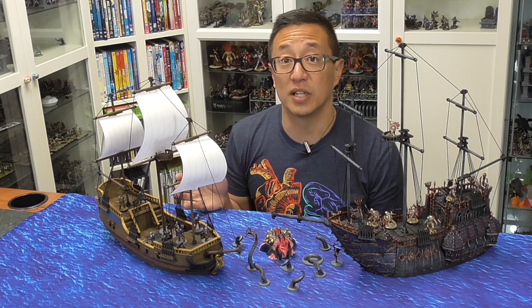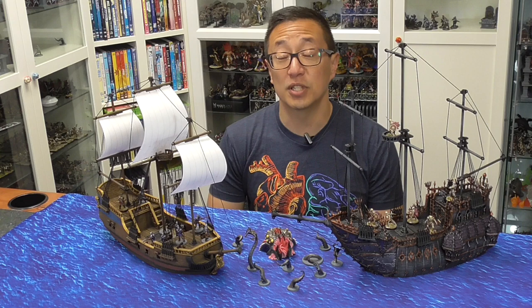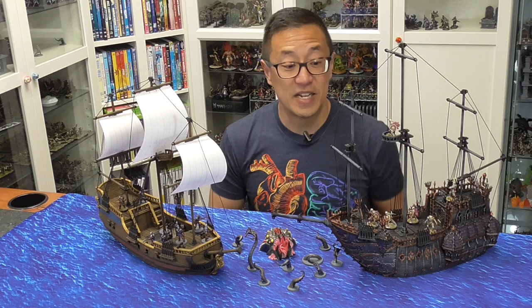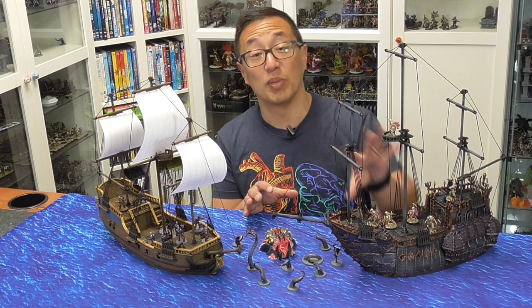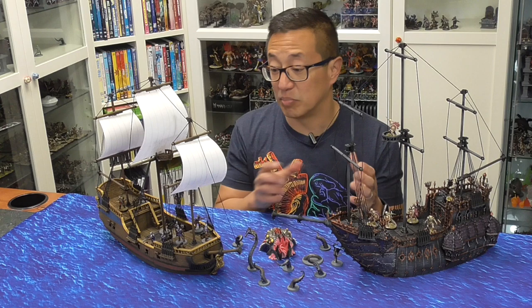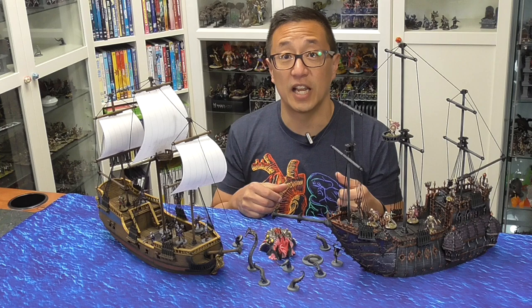I did sign up for a Blood and Plunder tournament at Adepticon coming up at the end of March, mostly because I want to learn how to play. One of the issues with Adepticon is there are no learn-to-play sessions — only tournaments. So I went ahead and signed up. In Blood and Plunder it is more of a historical game, but with this Black Ship I created an army of undead. I don't actually have any pirate or sailor miniatures yet. I did pre-order the new Blood and Plunder box set supposed to come out in March, though I'm not sure if that'll arrive in time for Adepticon. Even though it's a historical game, I always want to have some kind of fantasy involved, which is why I created this undead ship.